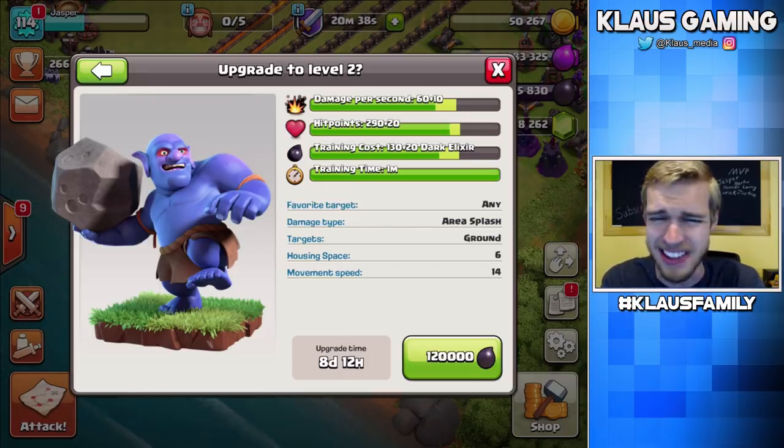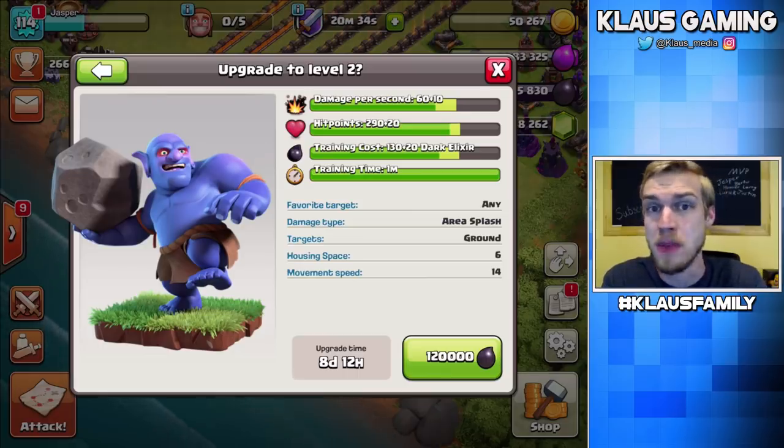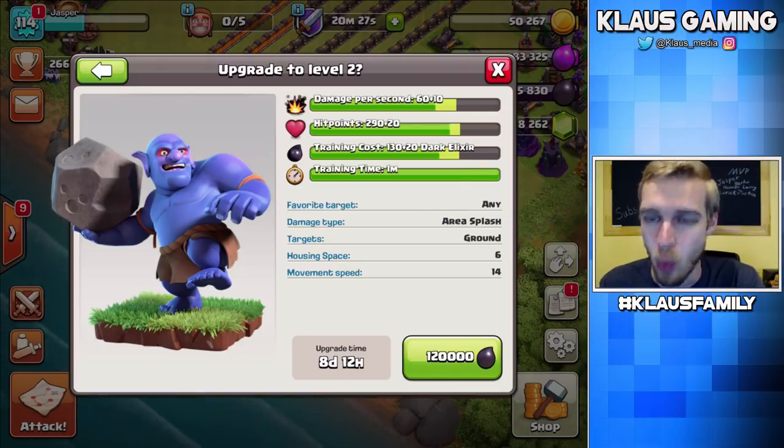I hate these half-day upgrades because it's like after midnight for me, so it could be better, but it's all good. 120,000 Dark Elixir — bam.